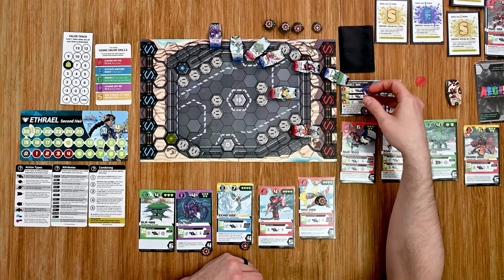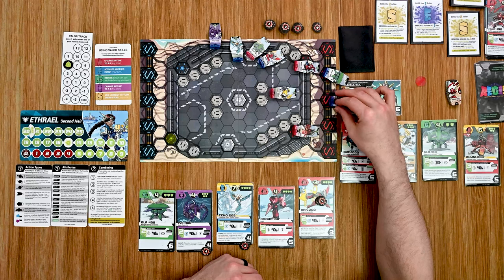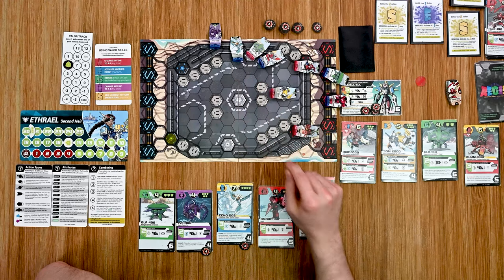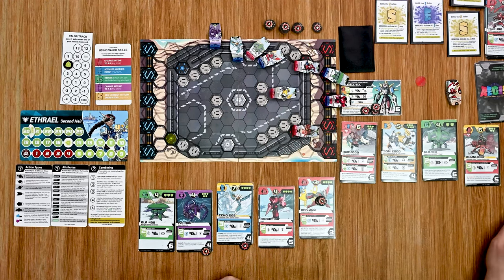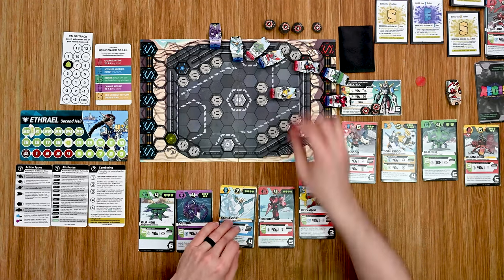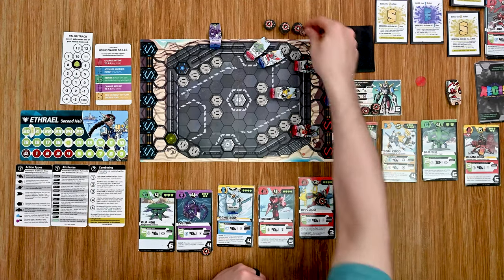The boss also gets his shot — I forgot to handle that. Does he have line of sight? I think he does. He takes her down — she's done and that's another valor lost, down to seven.